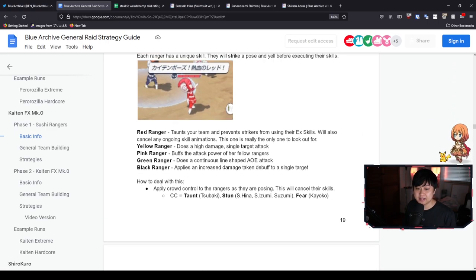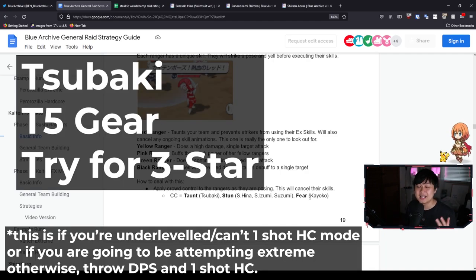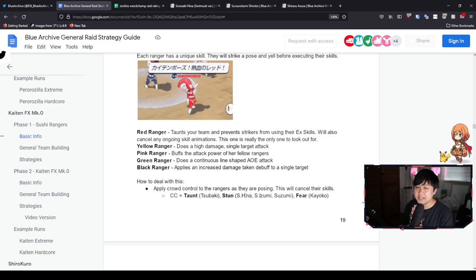To deal with the Red Ranger, Korsu has listed a few CC methods: taunt from Tsubaki, stun from S.Hina, S.Izumi and Suzumi, and fear from Kayoko. I would probably just prioritize Tsubaki at T5 around 3 stars, which should be enough for the majority of your needs — that's the first priority going into Kaiten. We've got a month to farm for it. As for S.Hina herself, I don't think she's 100% required, especially since we're getting the borrow system, so you could just borrow a clanmate's 5-star super-juiced S.Hina. I'm personally still on the fence about rolling for her.